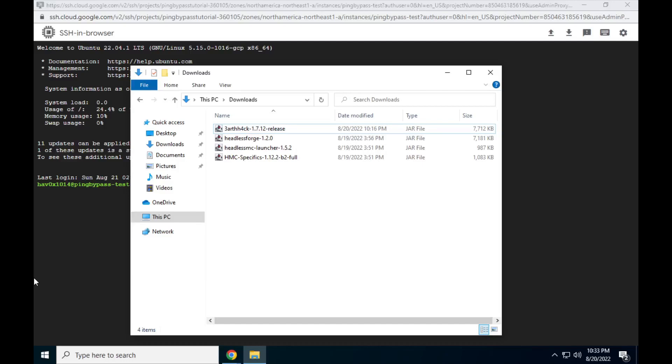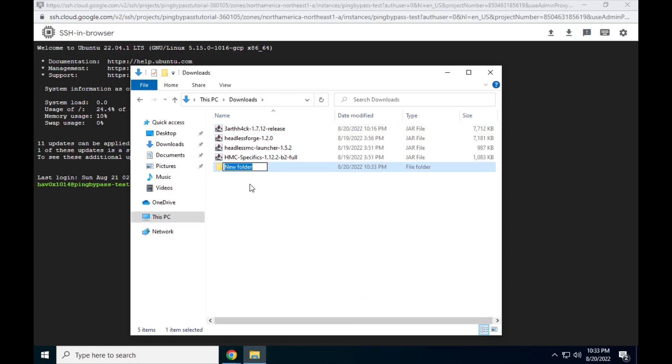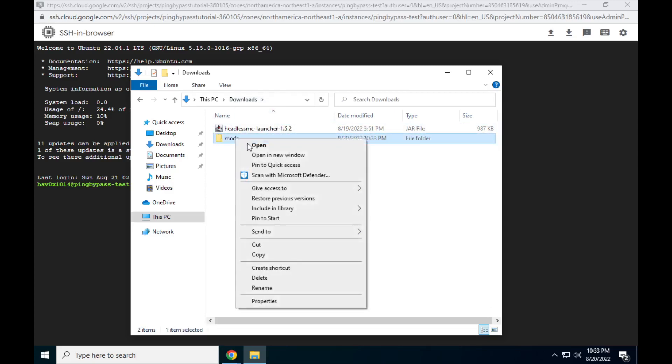Let's go back to our own machine for a moment. We're going to download the latest versions of EarthHack, HeadlessMC, HMC Specifics 1.12.2, and HeadlessForge. The links to each of these are in the description. Once you've got these downloaded, make a folder called mods and place EarthHack, HeadlessForge, and HMC Specifics 1.12.2 in it. Then create a zip file out of this folder — we will use this later.